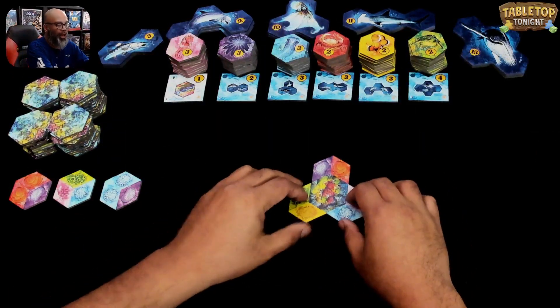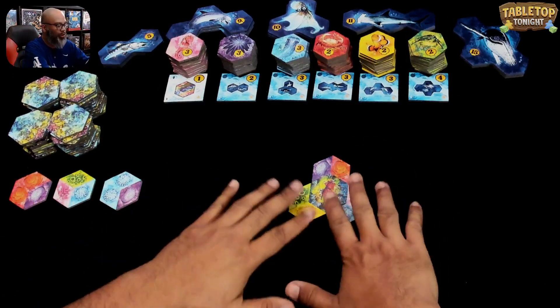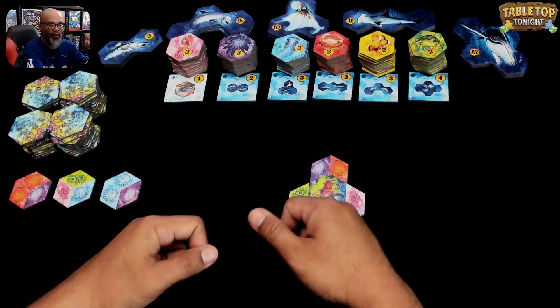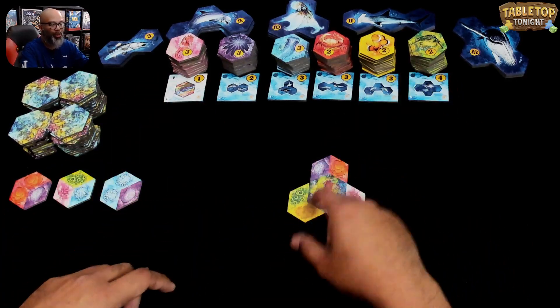We're going to start the game in Aqua, Biodiversity in the Oceans. What you're trying to do is start with your hotspot here and build coral around that, and eventually create habitats and reefs and attract small animals and large animals.